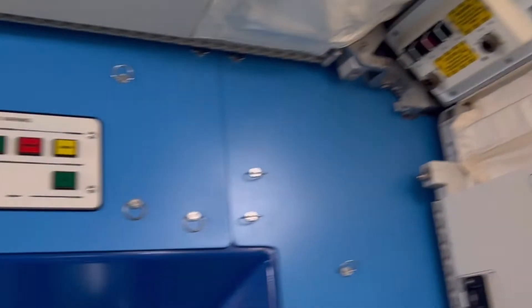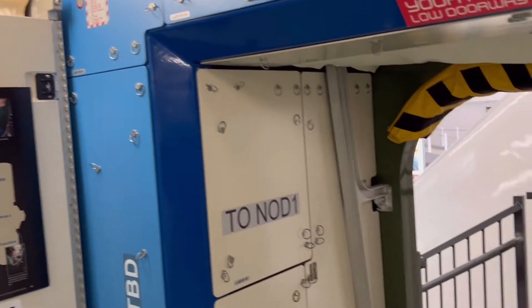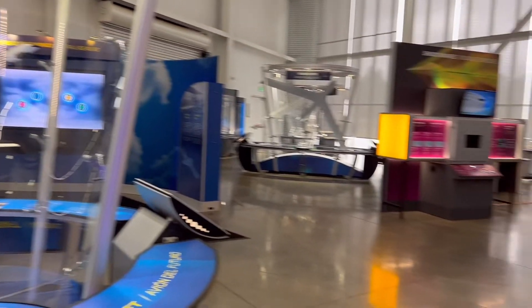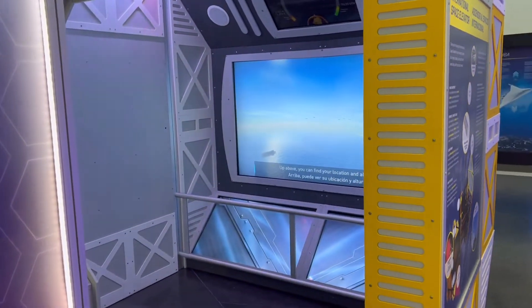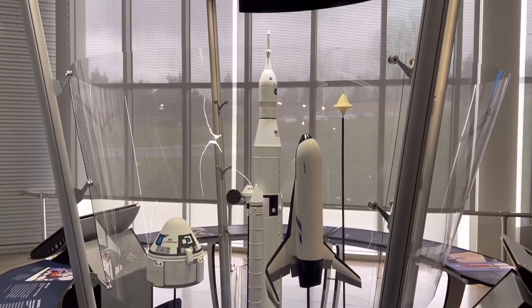There's lab stuff, an exit hatch, and in here it's just more of the main part of the building in the middle. They have these different stations where you can play little games and get a feel of what it's like to be in space, with different models and stations.